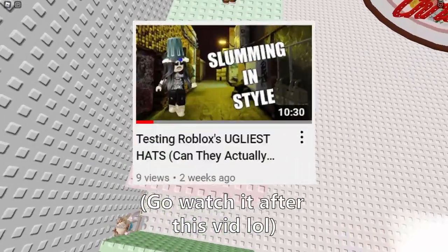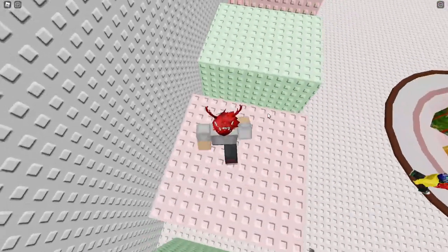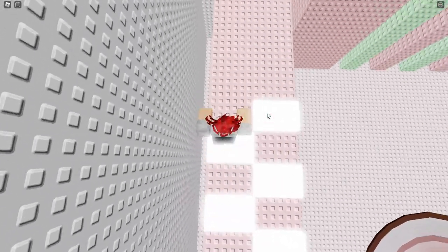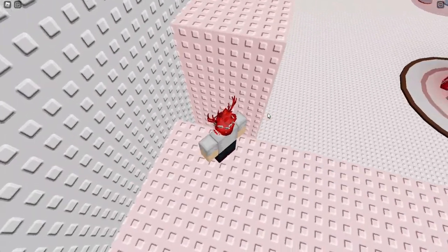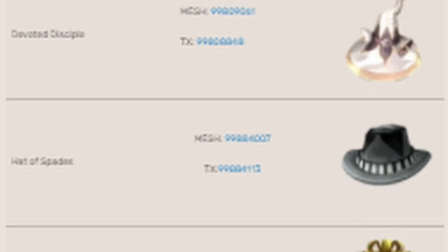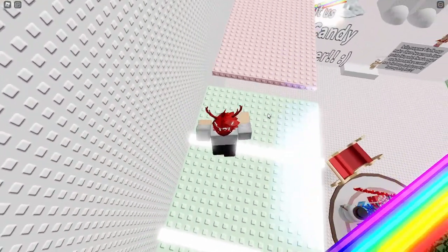A couple weeks ago, I made a video about ugly avatar items. The items I talked about in that video were pretty ugly, but they were just salvageable enough for Roblox to publish them anyway. But what about the items they never publish? The Roblox Wiki has a list of items whose meshes and textures were uploaded to the official Roblox account, but were never published as an actual item. We call these kinds of items cancelled items.